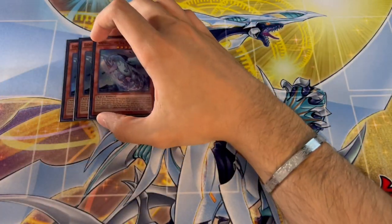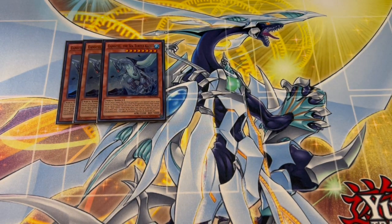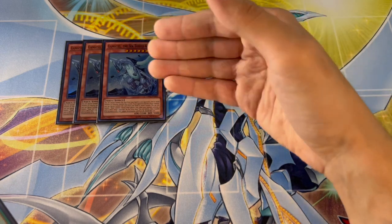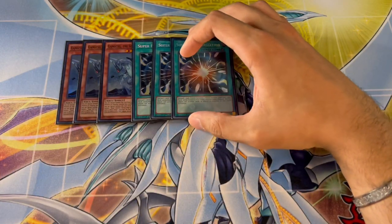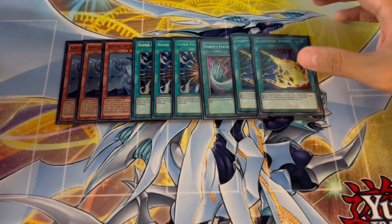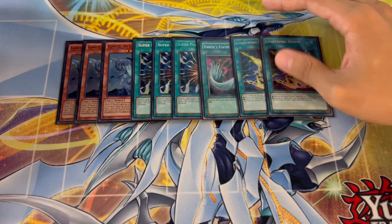For the side deck — a few cards didn't come up. Gamma Seal is good in theory because Purrely is good in this format, but I didn't see Purrely or Mana Diem all day. Still, I wouldn't cut it in theory. Three Super Poly I 100% recommend — do not not play these. One Harpies' Feather Duster and two Lightning Storm. Lightning Storm I potentially would cut — I never sided it in once; I only considered it for the Labyrinth matchup.